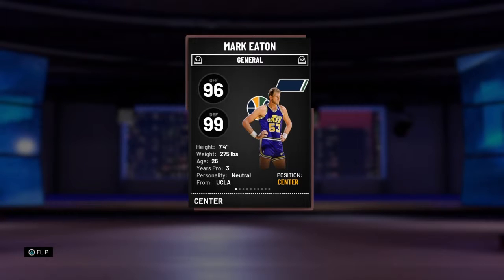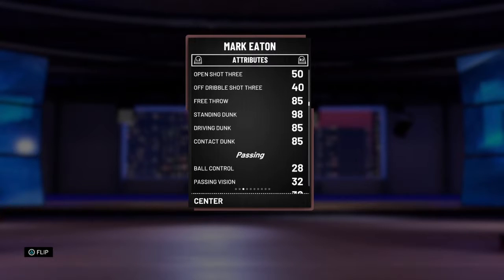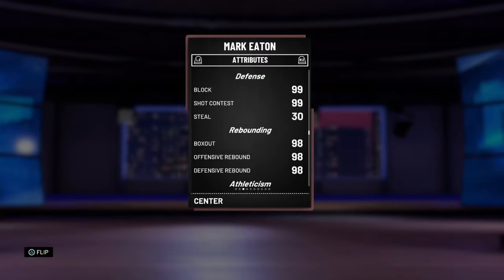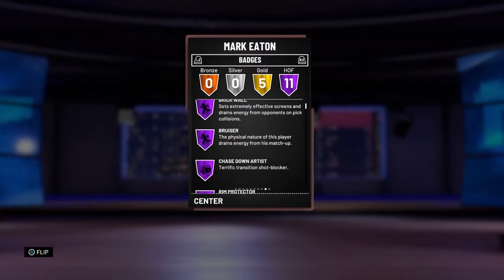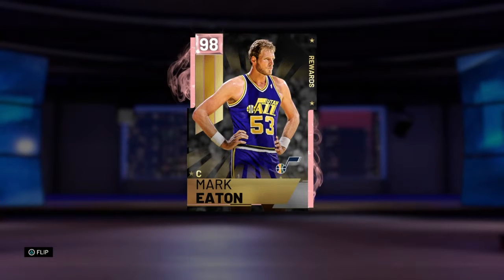Number 4 is Mark Eaton, and you know exactly what you're getting. Mark Eaton is 7'4" — he can't really do much on offense, but he's a pretty decent dunker and a great defender. He's got 99 block, he's a great rebounder, he has Hall of Fame Defensive Stopper and Hall of Fame Rim Protector. He's great at protecting the rim, blocking shots, and rebounding, but he's extremely limited. If you want someone to block shots and grab boards, Mark Eaton is pretty much the best at doing just that.